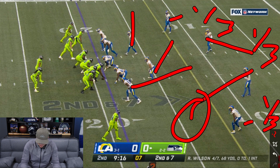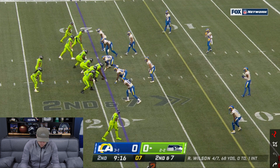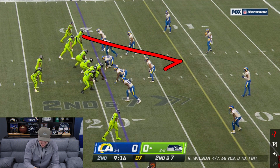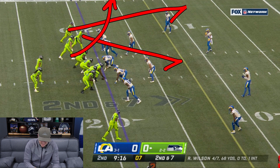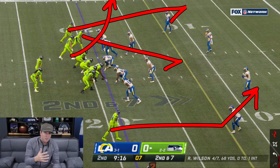We've got hook curl, hook curl on that side. So now what's going to end up happening for the offense is they're going to run a curl flat type of combination where you have a sit over the ball, Tyler Lockett running a curl, and Will Disley running into the flat. Down at the bottom, they're going to run a skinny post — bang post, time post.